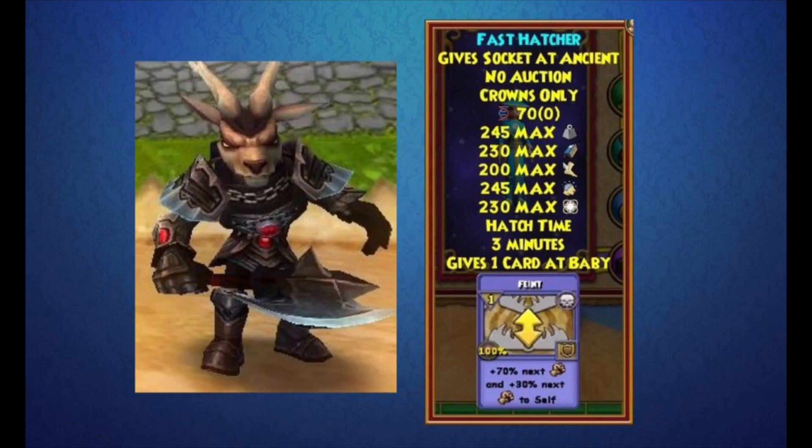This isn't the only deer knight pet they're adding — they're adding a bunch of others. This one is called the Fast Hatcher, which is a pretty interesting name. It looks more like the actual deer knight spell — even the face and the armor it's wearing is basically what the deer knight wears — and it gives one Faint card, which is also pretty cool.